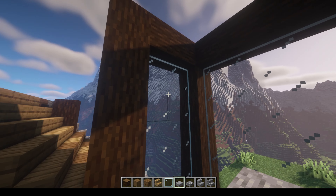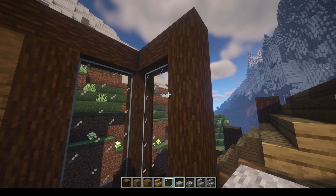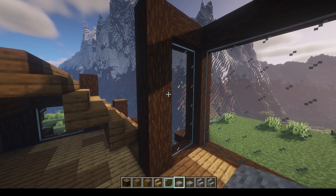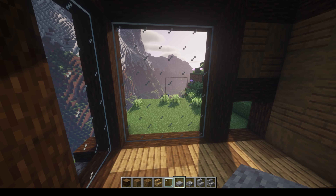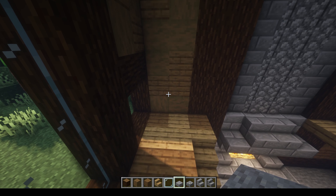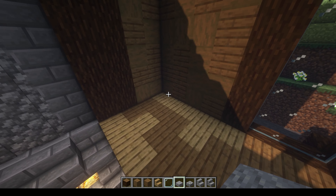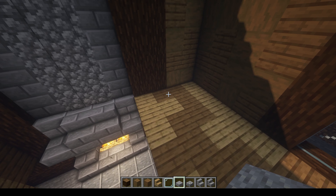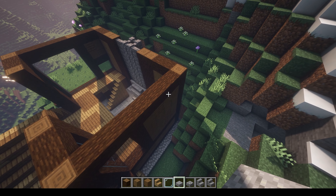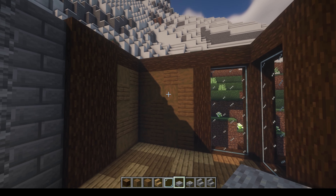Now we have enclosed the second story portion, except for the front. For the windows, there are two by five sections on the sides and a four by five section for the larger window. On the other portions we've enclosed them in — you can add windows there if you'd like. This corner is set up so you can put your enchantment setup in here, and I have enclosed that as well.